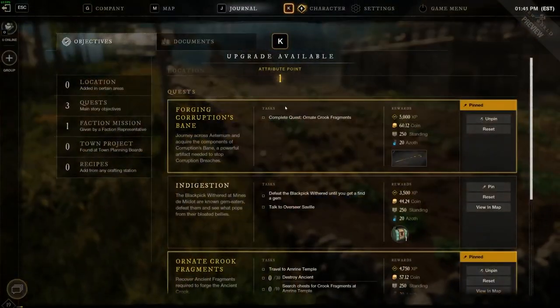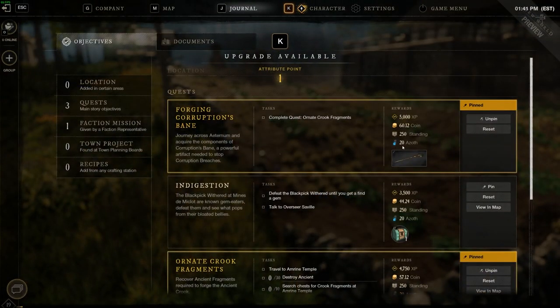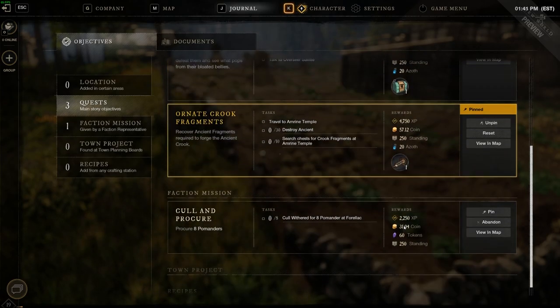Another way is from your main quest as well as side quests. Side quests will give about 20 to 30 while your main quest can give a little bit more.